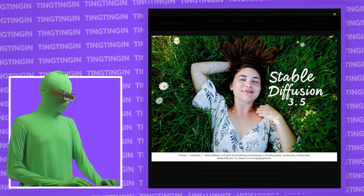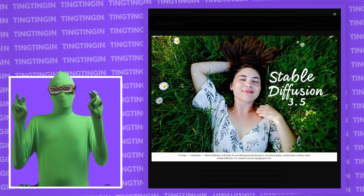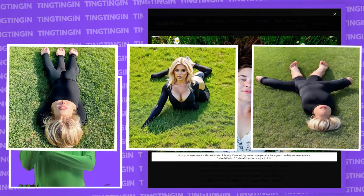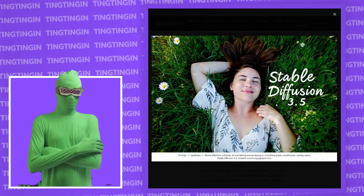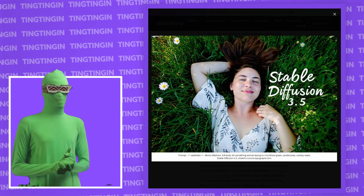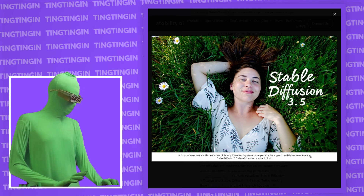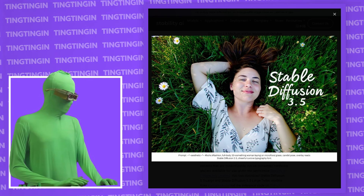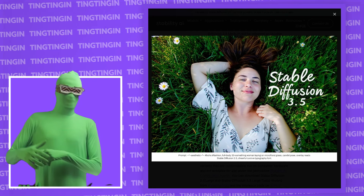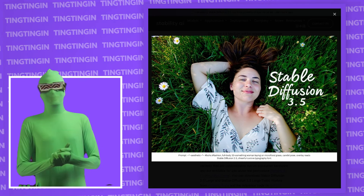One of their headline images is quite funny if you know the lore — with Stable Diffusion 3, one of the main problem images people were showing was a woman laying on grass that really exposed how bad SD3 was at rendering human anatomy. So with SD3.5 they're flexing: 'we have women laying down on grass, this is a new era.' The prompt here is interesting — it has hashtags, tags, and prompts combined. Also, the text 'Stable Diffusion 3.5' you see in the image was not added in post — it was prompted in, which is notable since SD3 wasn't good at text rendering at all.